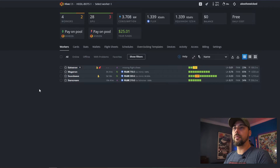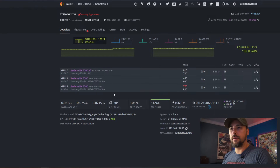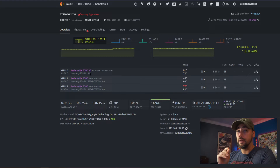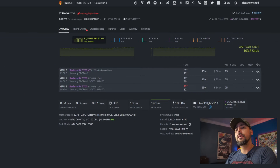Let's dive into this. Here we are in the HODLBOTS farm and our test rig is Galvatron. I've got a PowerColor Red Devil 5700 XT to compare, and then I've got two Dell RX 5700s, just plain old 5700s. One of them I modified the BIOS on. Can you tell which one was modified? There's a little hint for you.